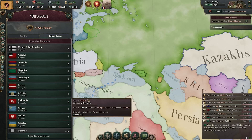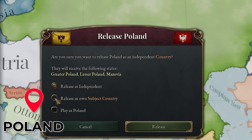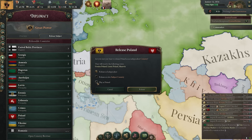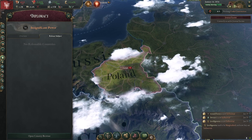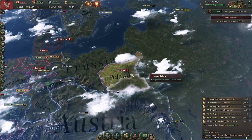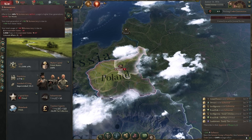We should probably jump straight in. Here is my first one: Poland. As a releasable state, I can release it as an independent, I can release it as a subject, or I can literally just click that third button and jump straight in and play as Poland.